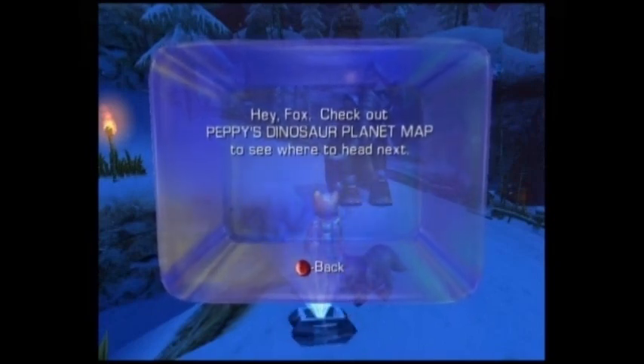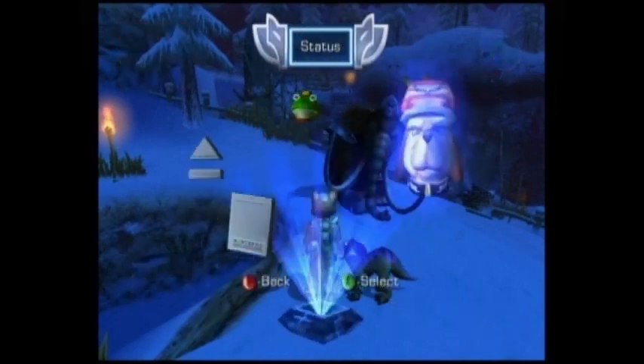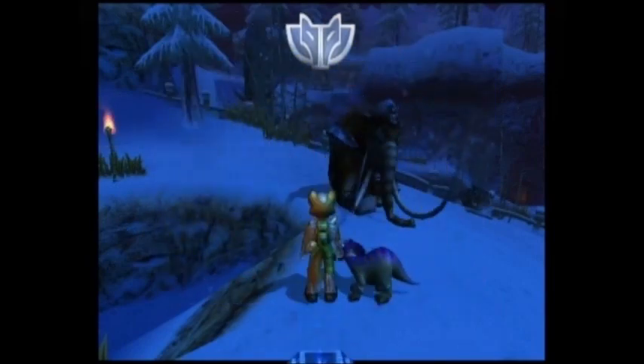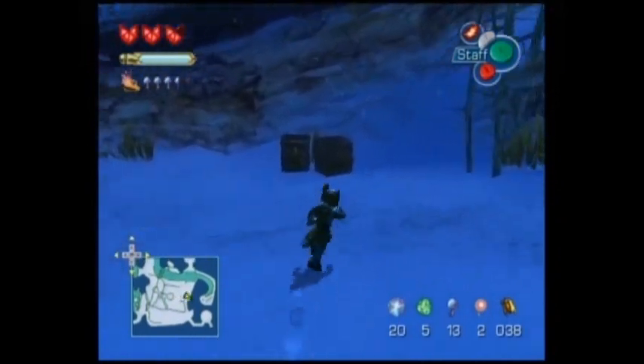After he opens that up, Peppy... the pause menu tells us to check out Peppy's dinosaur world map. We have to go back to Thorntail Hollow. But of course, we have a couple of things we can do here first.